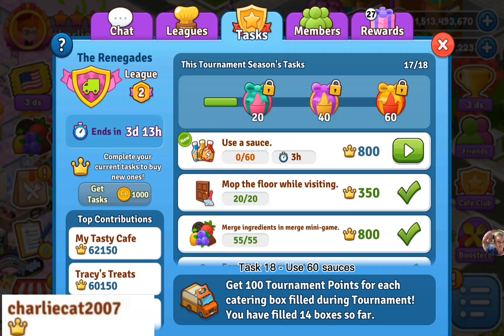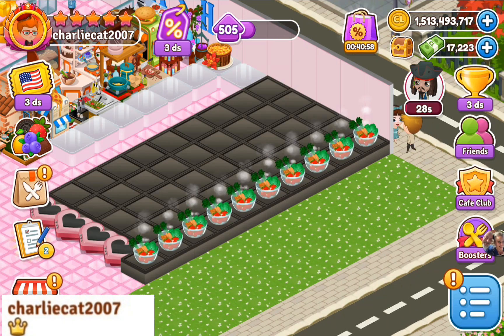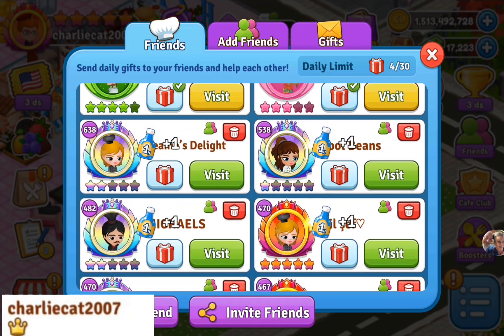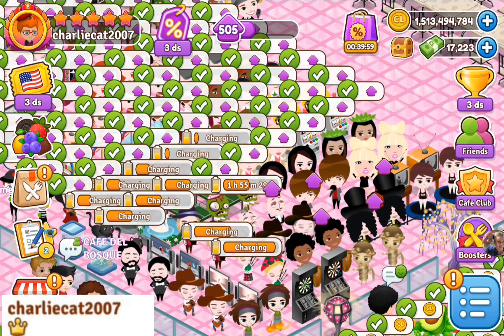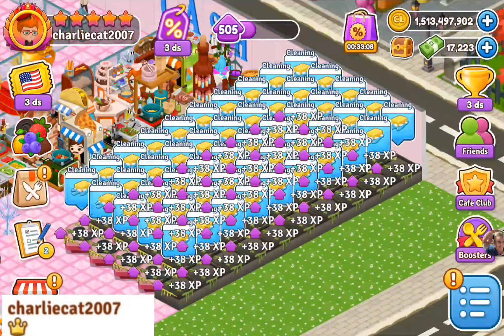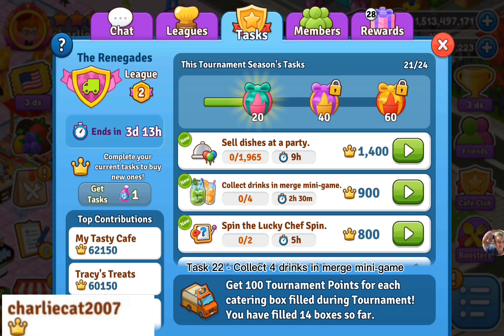Task 18: use 60 sauces. Task 19: send 8 gifts to friends. Task 20: earn 14,600 XP. Task 21: clean 575 stoves. Task 22: collect 4 drinks in merge mini game.